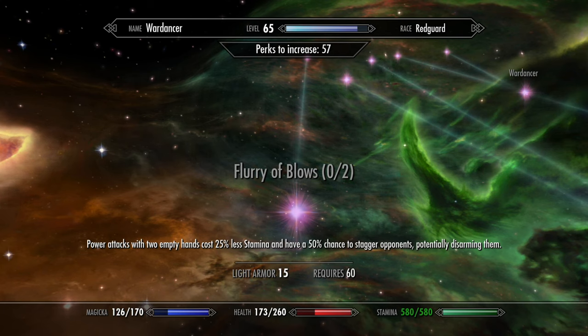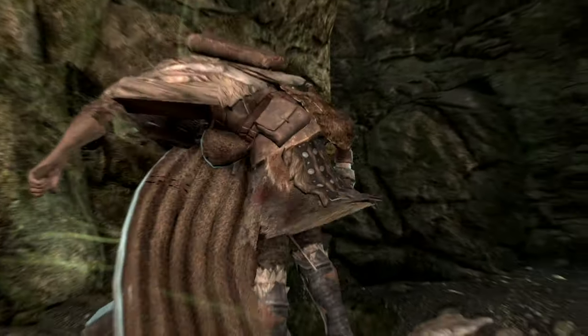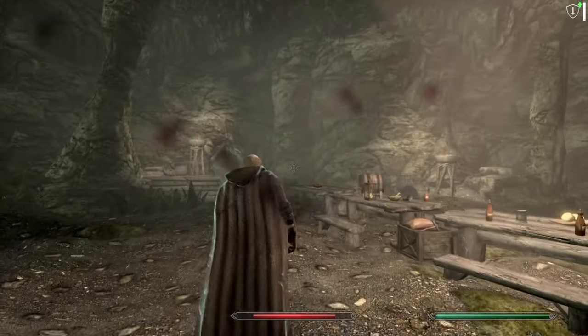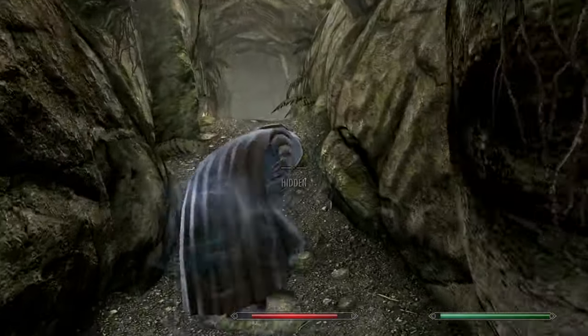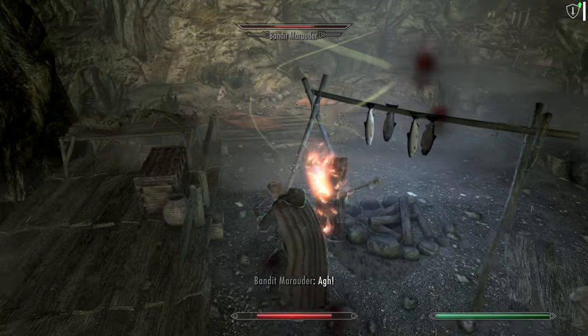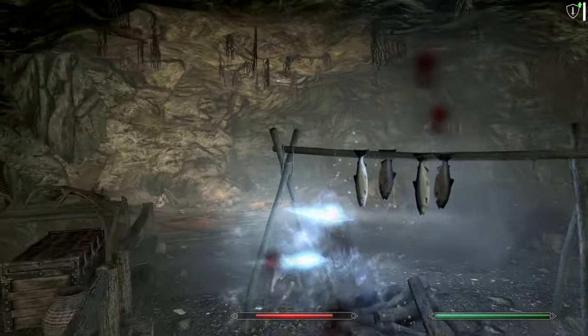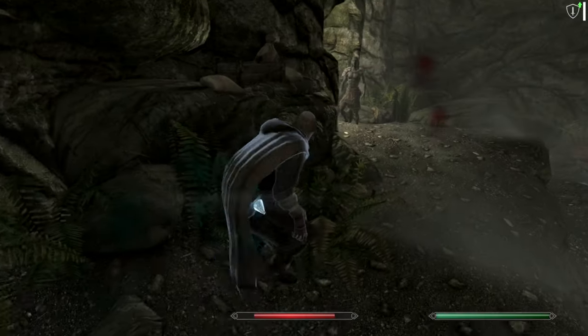Moving up the unarmed branch, we have Flurry of Blows — 2 ranks. It cuts the cost of unarmed power attacks by up to 50%, which is already a great boon because it makes the previous perk more effective in the long run. But Flurry of Blows also gives your unarmed power attacks a 50% chance to stagger enemies and some chance to disarm, restoring the most basic functionalities of the unarmed skill from Oblivion, and given the speed of unarmed attacks can be stupidly powerful.